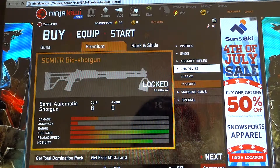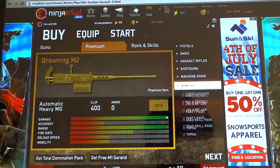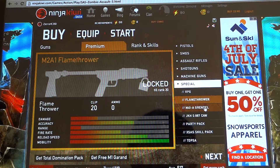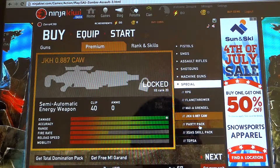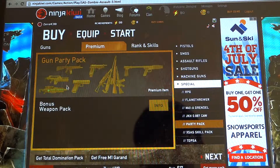There's another shotgun — I don't know what that is. A Browning? That's pretty awesome. So RPG, Flamethrower, and some other special guns. There's also Gun Party, where you can buy all these guns together.